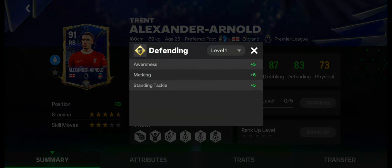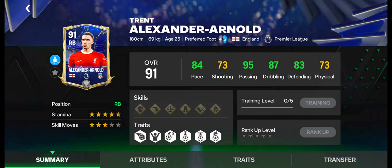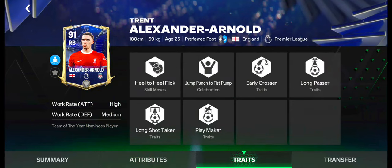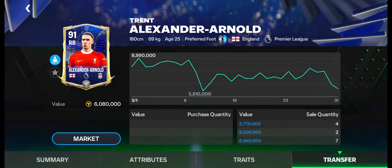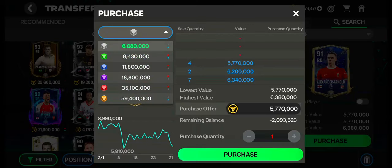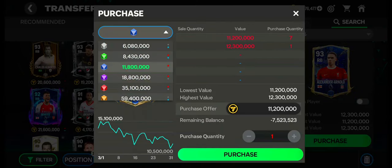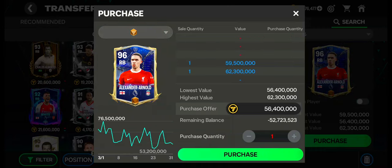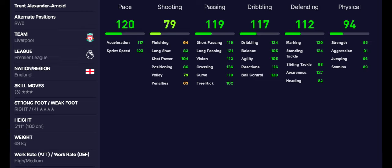Number 10: Trent Alexander-Arnold. Trent Alexander-Arnold has 4.5-star stamina and 3-star skill moves. He can also be used as right wing back. He has excellent pace, passing, dribbling, and defending skills. Weakfoot is good. Work rates are high in attacking and medium in defending. Traits are also okay. Currently, his value is under 7 million coins. His price is now decreasing in the market. Sale quantity is high; sale quantity and purchase quantity are balanced. These are the max stats of Trent Alexander-Arnold.